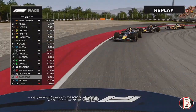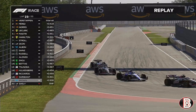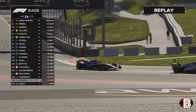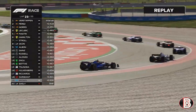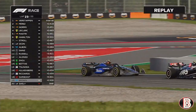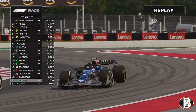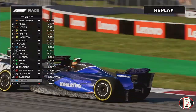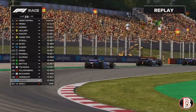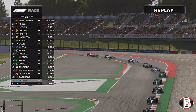On lap 23 we can think about going racing again as the safety car comes in. Max Verstappen leads us away — it's a Red Bull one-two. Lando has recovered from his bad start into P3. Hopefully we can gain a couple of places on the restart — maybe we can get Logan Sargent.